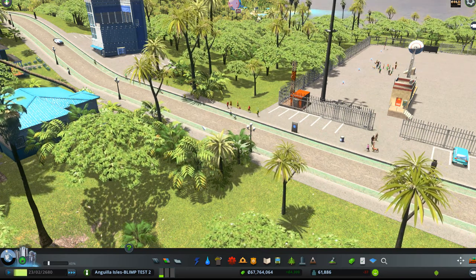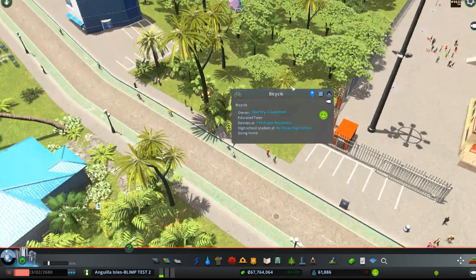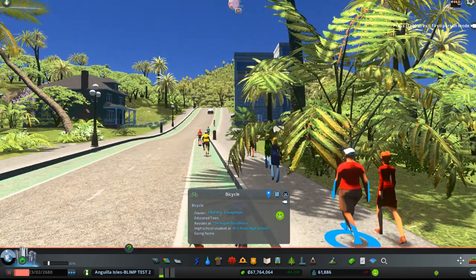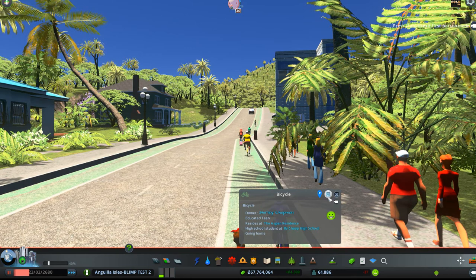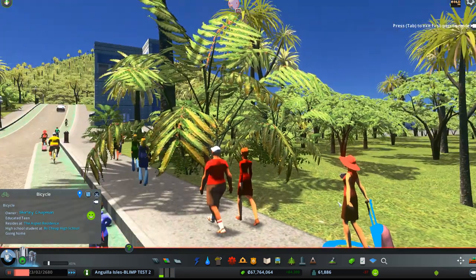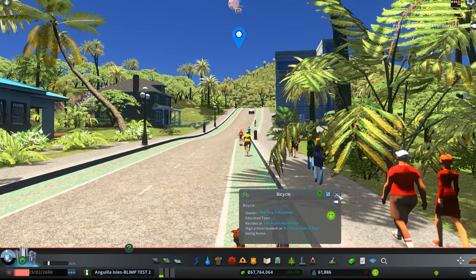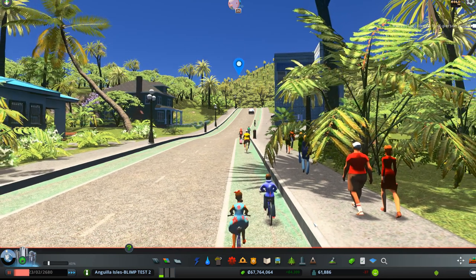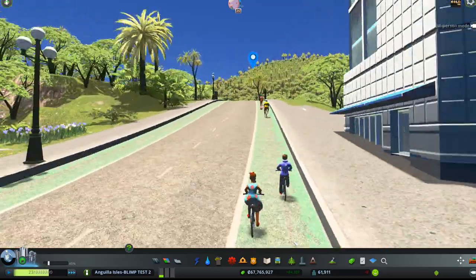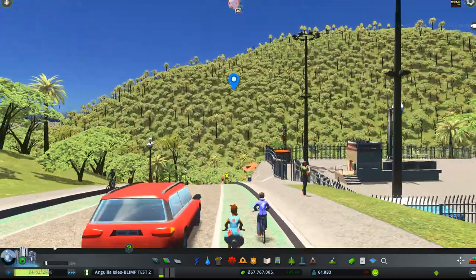Here's a bunch of folks getting on bikes and heading for home. This looks like a little kid — educated teen — but it'll look like a little kid going home. So we're going to click on this one. Okay, this is Shirley Chapman. I just need to back up a little bit on her so I can see her, and then we'll watch her headed home. We're going to slow things down a little bit because that's just too fast.